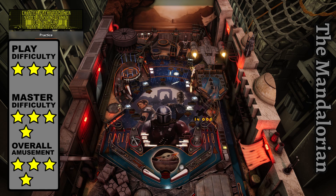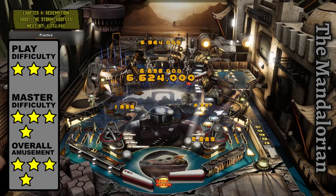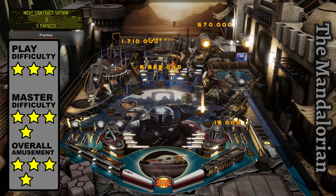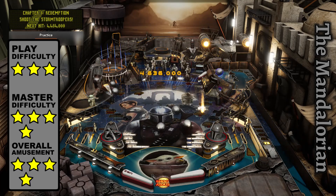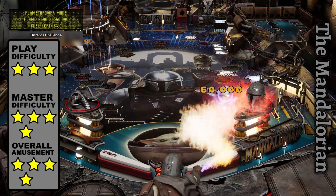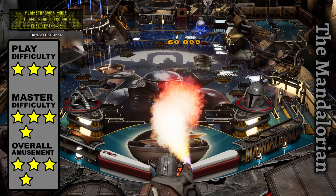However, it requires an increasing amount of ramp shots to start each subsequent scene, making later missions feel like a grind to get going. Other highlights include the wizard mode and the flamethrower minigame activated by charging the outer left orbit, which is a surprisingly stable weapon given the various oxygen concentrations across a wide variety of atmospheric conditions.